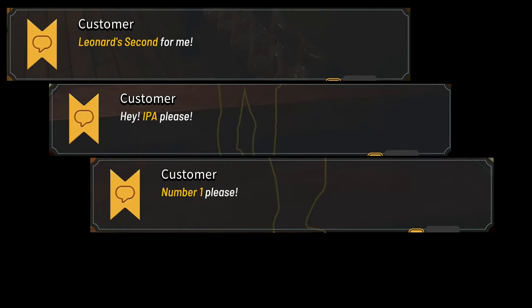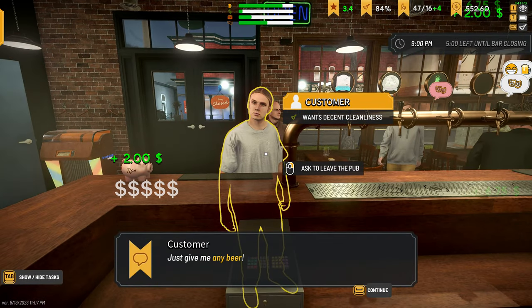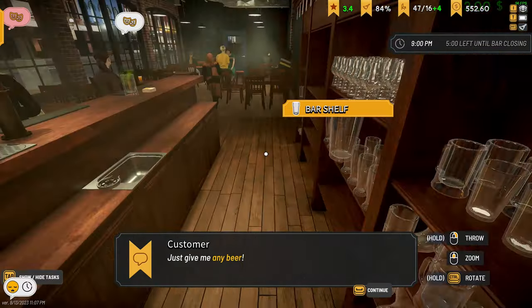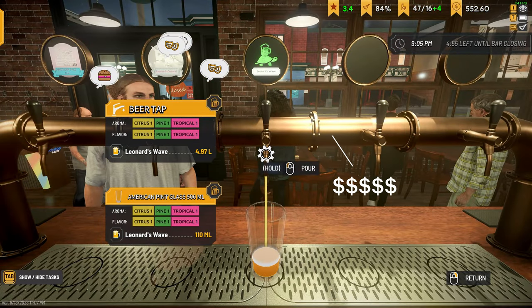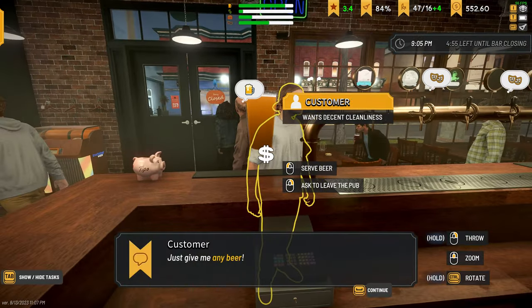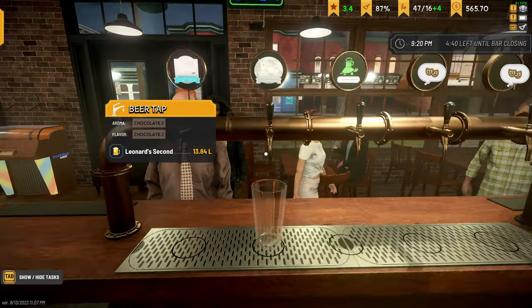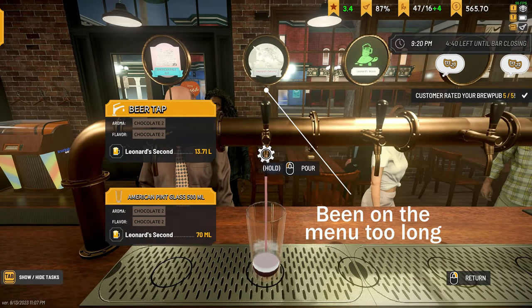Tip 2: Sell your money makers. Customers will order beers in many different ways — some by name or style, some by place on the menu, others by flavor profile. However, some customers will simply ask for any beer. Sell these customers your beer with the highest profit margin to maximize profits. They'll get great beer, you'll get money, and everyone will be happy. There are times I'll serve a beer I'm trying to run out of, but nine out of ten times I'll serve my highest profit margin beer.